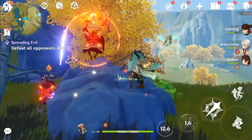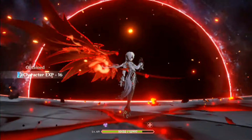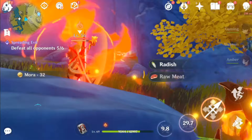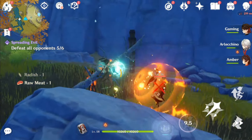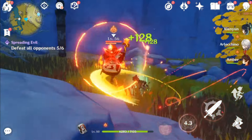According to current information, Emily is an off-field DPS and her kit is related to burn reactions, so it's clear that this set was made for her. It is also mentioned that Emily is not suitable for catalytic reactions. For those who don't know what a catalytic reaction is, it is a group of three elemental reactions that include Dendro and Electro: Quicken, Aggravate, and Spread.